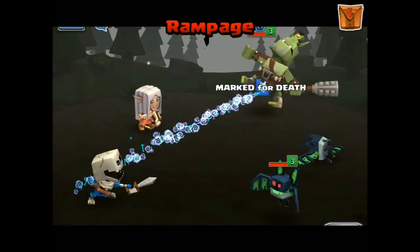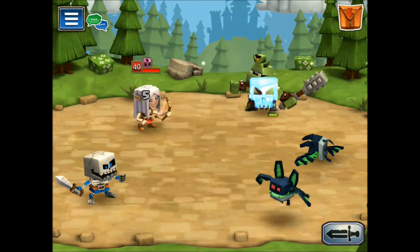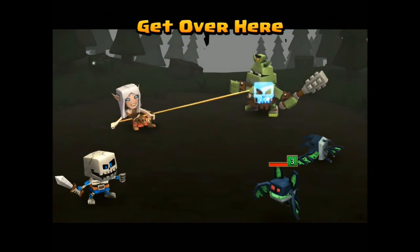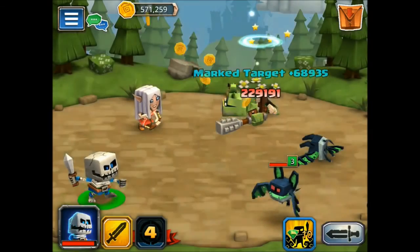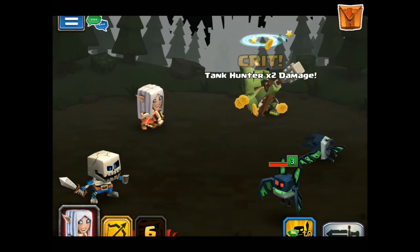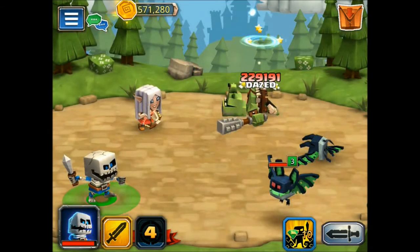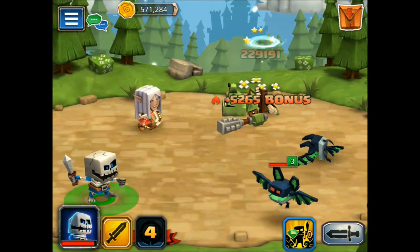So Marked for Death — we just put that on Femus this turn. And we're waiting — we're going to do her get-over-here skill. Just for anyone who's trying to do some of these calculations: 1311 is the base damage, and you just saw 230,000 damage. We're going to play this in slow motion. Marked added 70,000, and we got 230,000 damage on this guy. And you see that 5,000 bonus from fire.